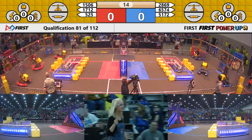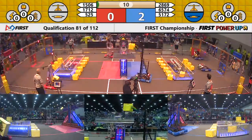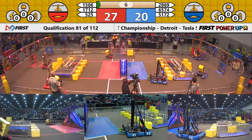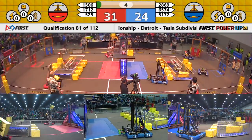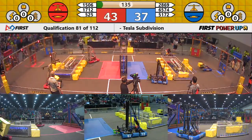Power up! This match is underway. Swart Dogs on the Red Alliance alongside Gators in blue. They both move in on that scale, but it looks like Swart Dogs have at least a two-cube auto, so that scale will tip in favor of your Red Alliance nice and early.